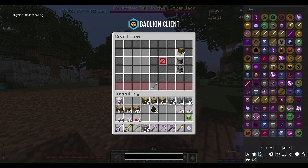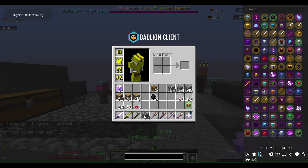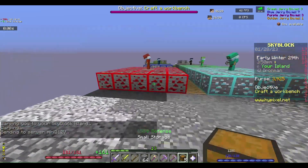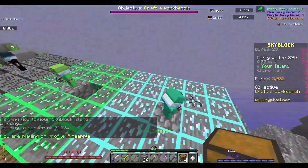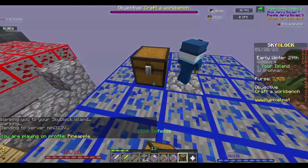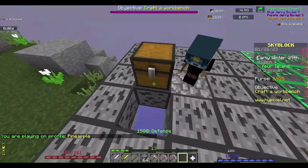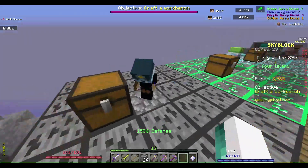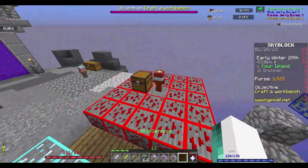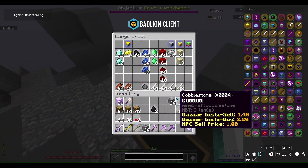I also unlocked quick crafting, which is really good. This goes to our island — let's place this down next to my lapis minion. It has a stack and each action is like eight, so it's not good — it needs the storage. The lapis is already almost filled up, the coal is almost filled up, and the redstone is the only one actually doing something.